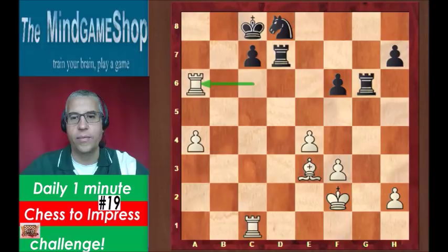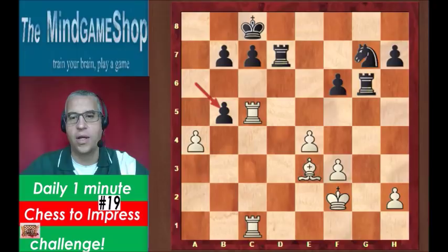Instead of knight e6, what Black should have played is a takes b5 first, and then knight d6 — that would have limited White's advantage. Hope you enjoyed this one, see you tomorrow.